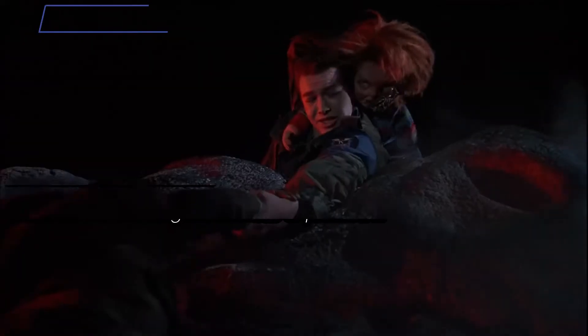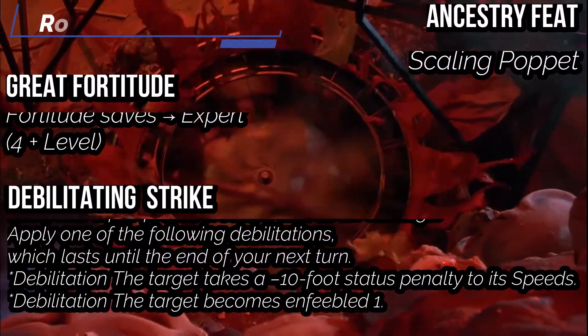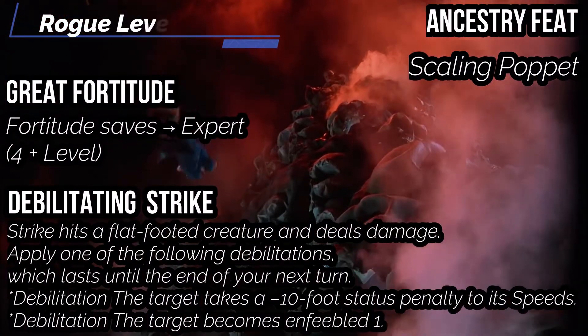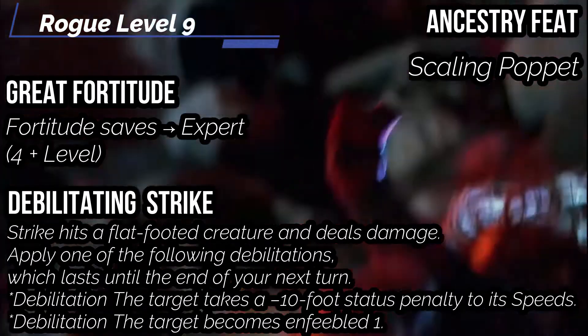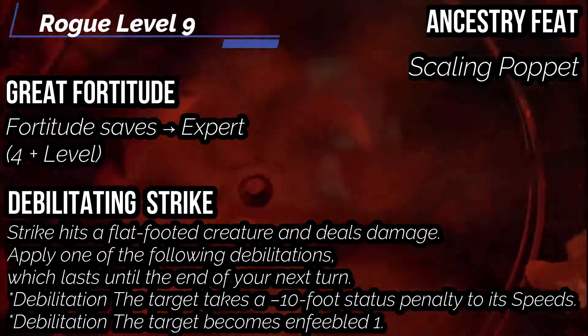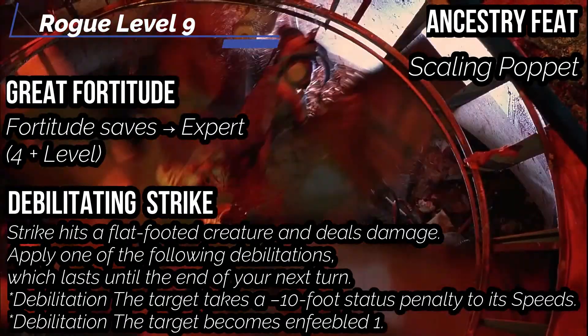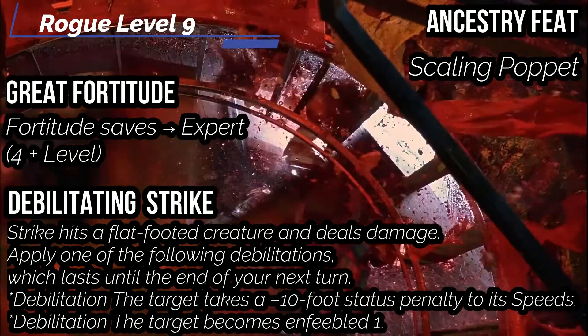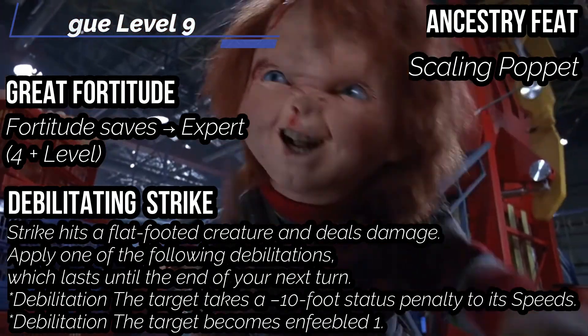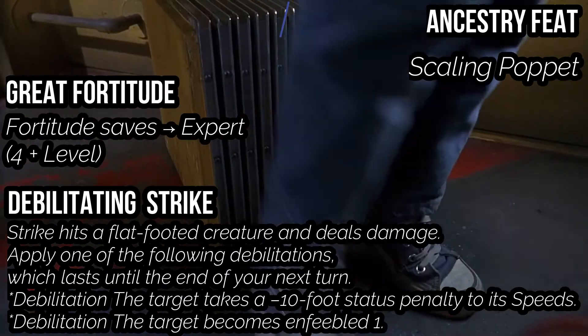At the ninth level, we get an Ancestry feat — I also get Scaling Puppet. You get a 15-foot climb speed because you're small and you need to climb up on things like kitchen counters and scale walls. You also get Debilitating Strike at this level — it's a free action triggered when your strike hits a flat-footed creature and deals damage. You can apply debilitations that last until the end of your next turn, such as giving it a -10 to its speed or making it enfeebled 1.